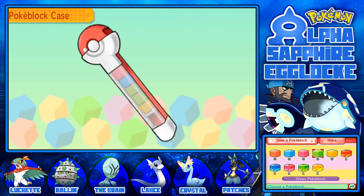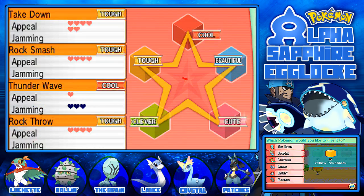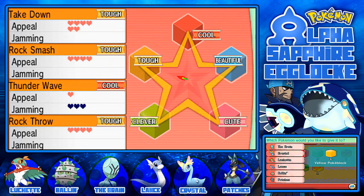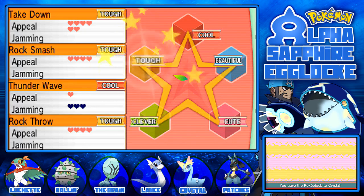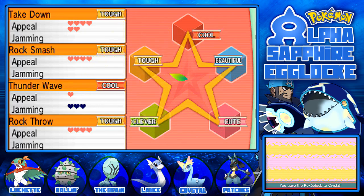I'm going to use Crystal the Amarura in the contest. Let's give a Yellow Pokeblock to Crystal. Look at its moves — this isn't exactly something that would work in a higher ranked contest, but it's got pretty good attacks for a tough contest. We'll give Crystal some of these Pokeblocks. That was a weird cry — that is a really weird cry. It's definitely not normally like that. We'll give Amarura one more.